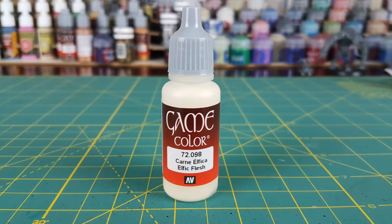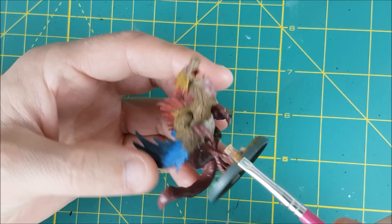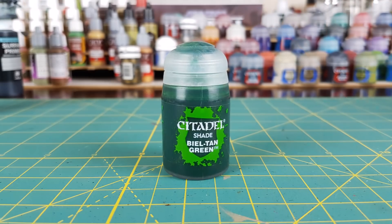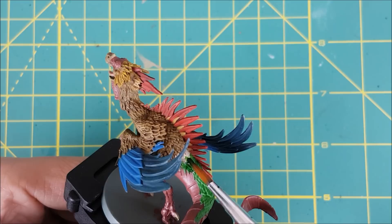For all the parts that were painted with the cream colour, I'm just dry brushing once with the original colour. I totally forgot about the green feathers, so I'm going to first wash them with Biel-Tan Green and then follow that up with a single dry brush of Moot Green.